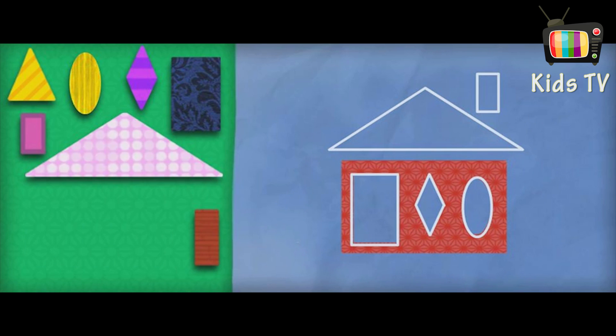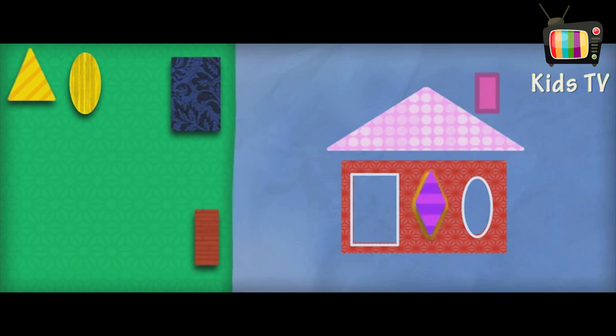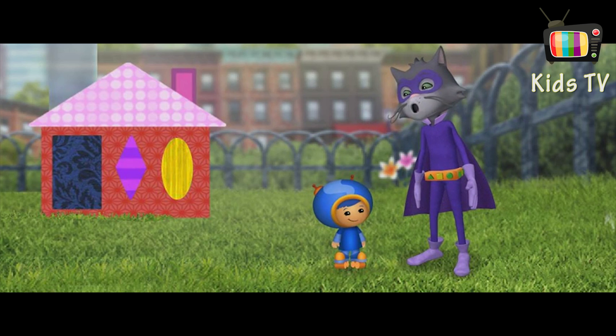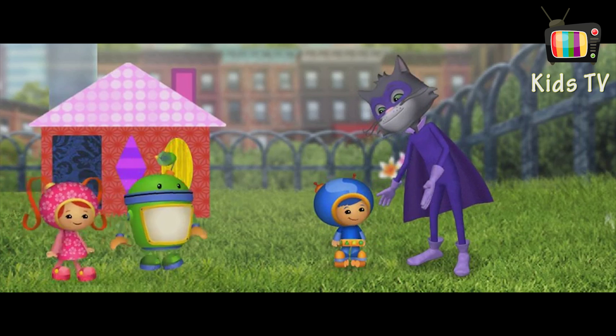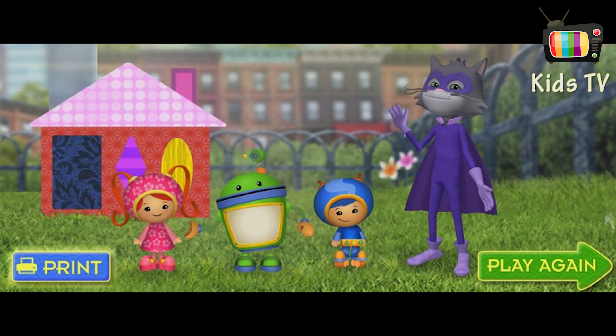A rectangle — two long sides and two short sides! Good job, Umi friends! A triangle! A rectangle — two long sides and two short sides! Awesome! A rhombus! An oval — it's shaped like an egg! Good job, Umi friends! A rectangle! Now for the finishing touch — Super Shape! Wow, it's perfect! I'm so sorry I took your Shape Belt, Geo. I promise I'll never steal anything ever again! My Shape Belt! Thanks, Shape Bandit! Click here to play again with different vehicles and blueprints, or click here for a special printable!